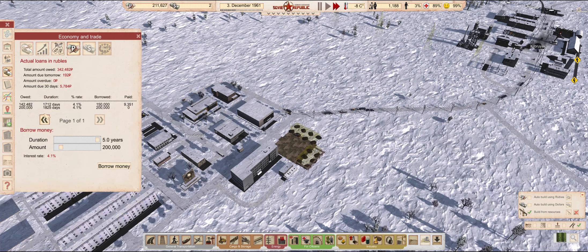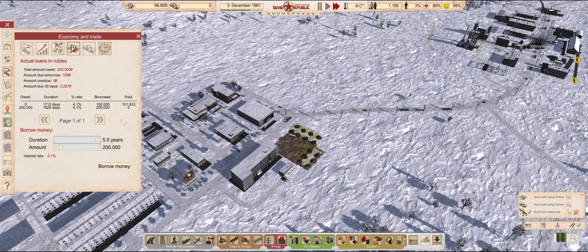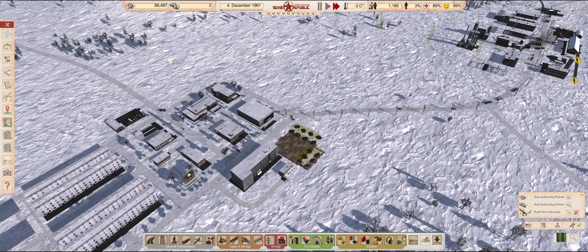I'll take a second loan here to repay the first one and give us a bit more financial breathing room at the same time. There is no danger of us going bankrupt just yet — we can easily afford to take out bigger loans if necessary, and I already know that that is exactly what we will do in the next episode.